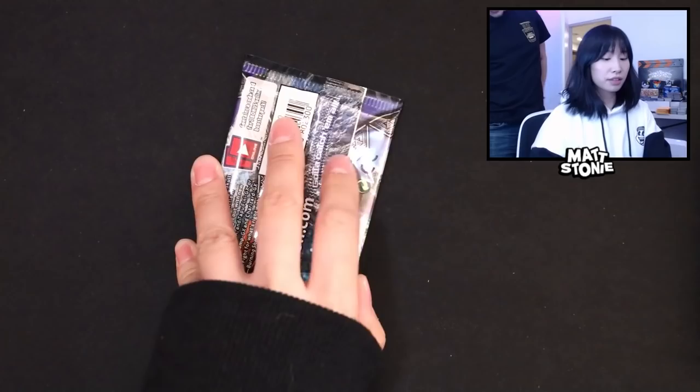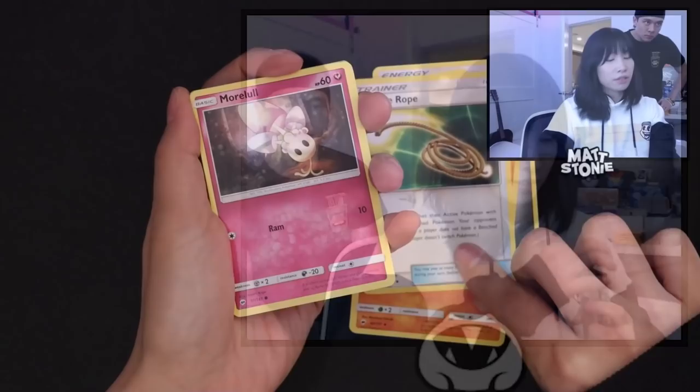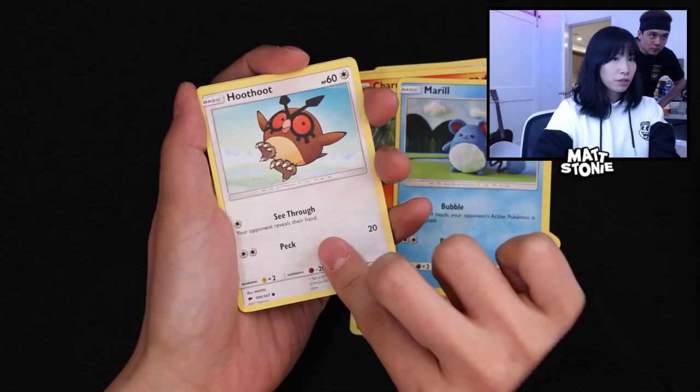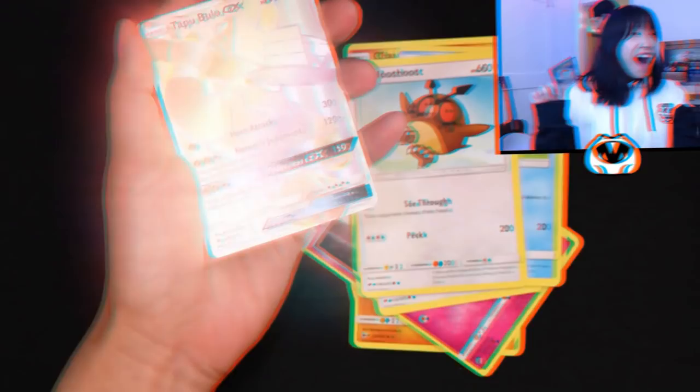That doesn't look like a good one. This was one out of five — this one should be vintage. Burning Shadows again? It's the same one I already got. All right, Charizard — did we get that rainbow Charizard? McDonald's art Charmander, another Mewtwo — who's next?